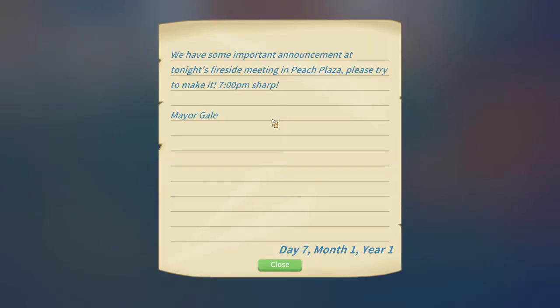From City Hall — we have an important announcement at tonight's fireside meeting in Peach Plaza. Please try to make it. 7 p.m. sharp. Mayor Gale. Day 7? Oh, that's two days old. We really missed that meeting pretty badly. I should probably read these every day.